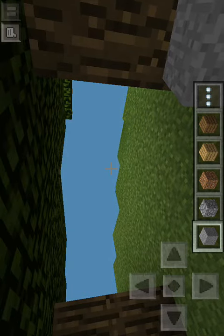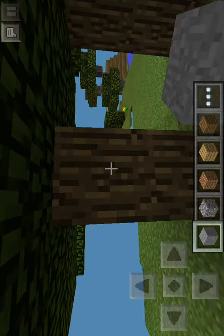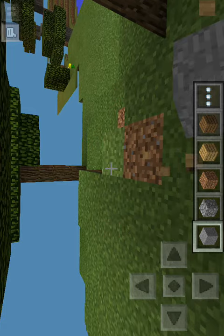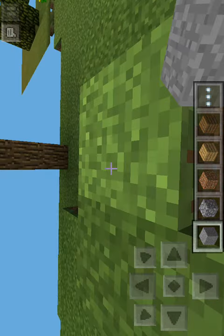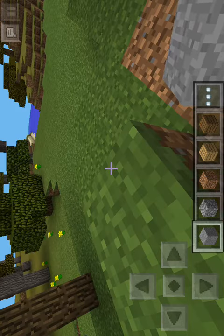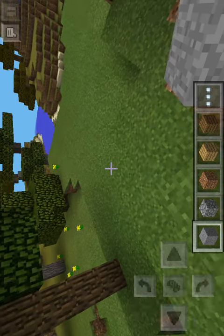Trying to open up the inventory right now, see if we can get that working. It's not seeming to work so let's just walk around a little bit here. All my graphics are turned down and it's still this laggy. I just got inventory up as you saw, and we could fly.